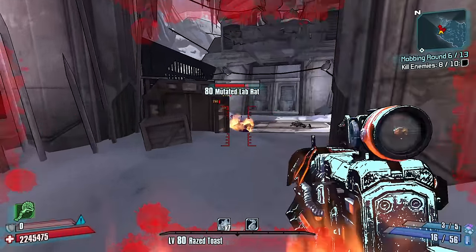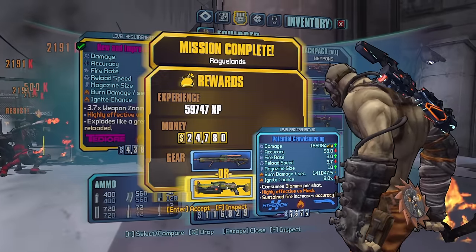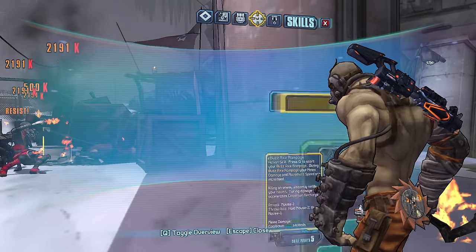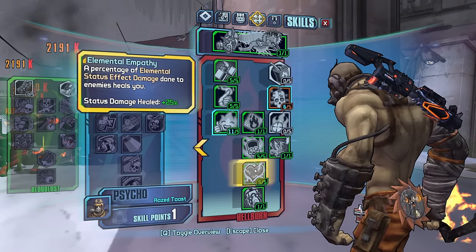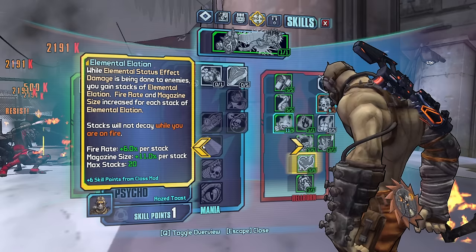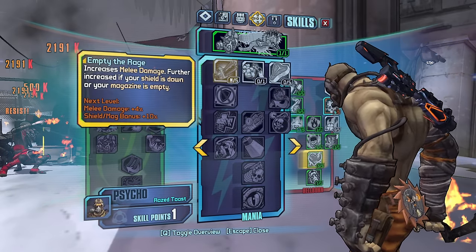I'm on fire — there we go. Yes, yes — a Purion fire shotgun, could be even better than the one we've got now. Let's take one point in Raving Retribution and then more heals. One skill point to place, and we take — I want to get to increase fire rate while shields are down. Additionally, increase the delay before shields start to recharge. That could be really, really, really nice.